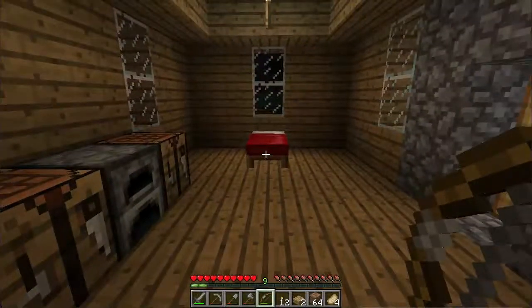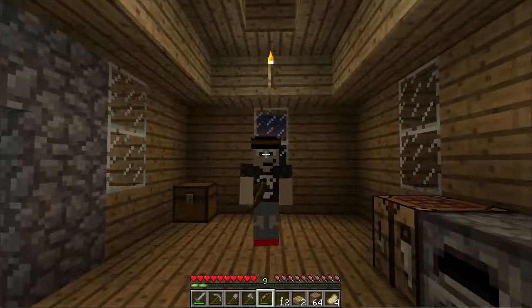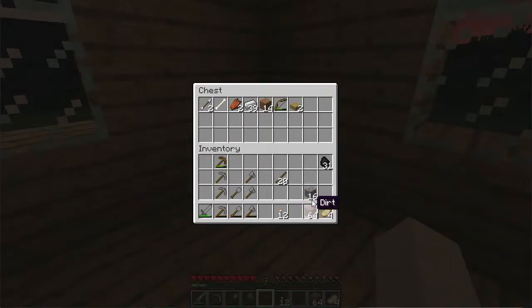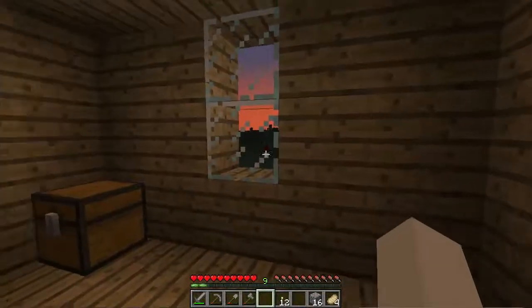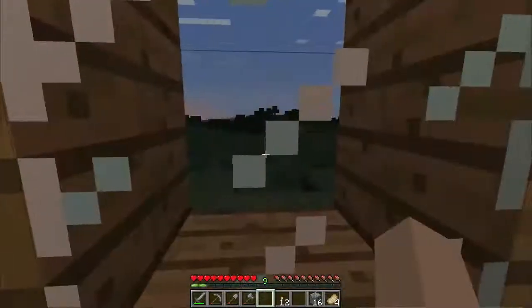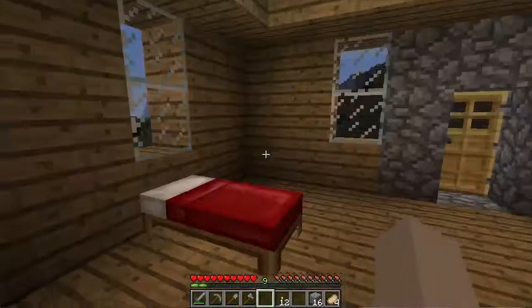Somewhere along the lines I picked up a bow, which is kind of cool. I've got a chest now so I can store some stuff - needless rotten flesh, I'll put that in there. I'll put the bow in there too because I don't really have a lot of arrows, and there's already zombies. We'll put the slabs in there too. I don't need the dirt but I will keep the cobblestone - cobblestone's always useful.